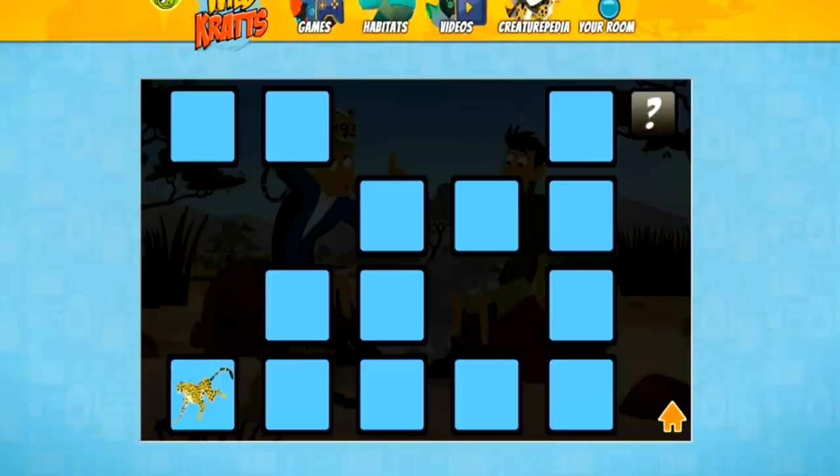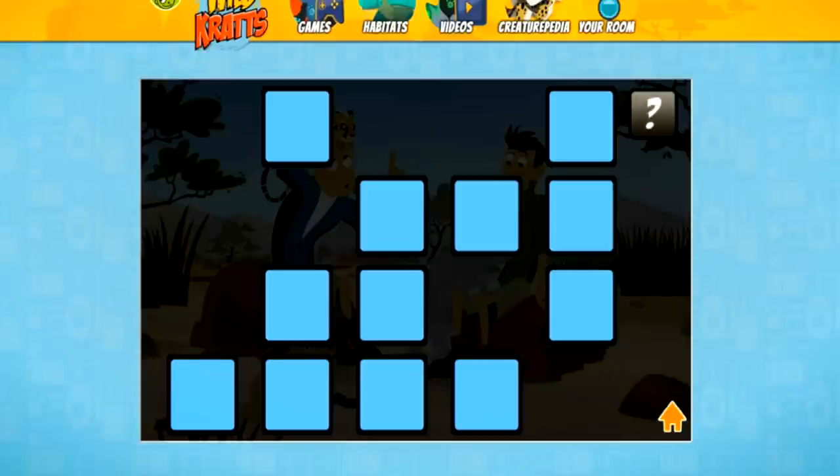Cheetah. Alligator — I know where the alligator was, he was over here. Actually, that's a crocodile, right? Okay, I already clicked that guy earlier. And I know there's a cheetah — where did he go? Oh, here's a cheetah. Is he here? Is he here? I think this is him right here. Yes!